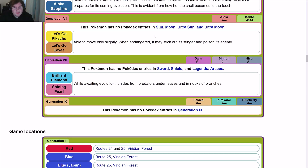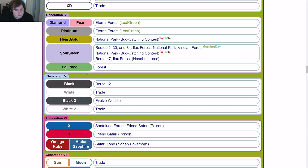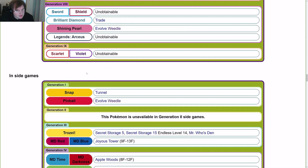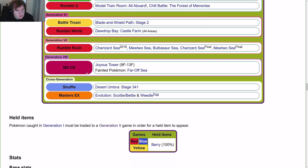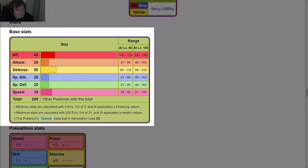For Let's Go Pikachu and Let's Go Eevee, it's the same as the Yellow Pokédex entry. For Gen 8 and Brilliant Diamond and Shining Pearl, those are the same as Diamond and Pearl. Now for base stats: 45 HP, 25 Attack, 50 Defense, 25 Special Attack, 25 Special Defense, and 35 Speed, for a total of 205. The special base stat in Gen 1 was 25.